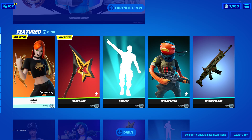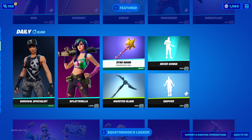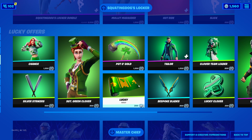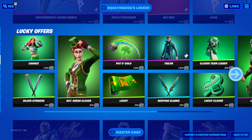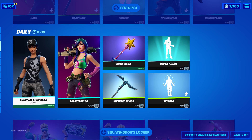Of course the Haze outfit, Smee's, Triggerfish, Never Gonna, Star One — which is pretty special because Star One is not on the normal rotation. We got the Survival Specialist as well as the Splatterella, and of course all of the Lucky Offers and the Squatting Dog Bundle still here.